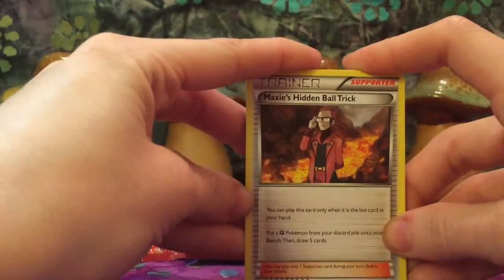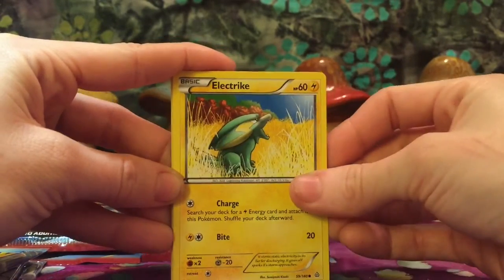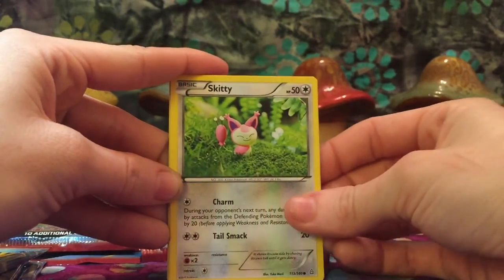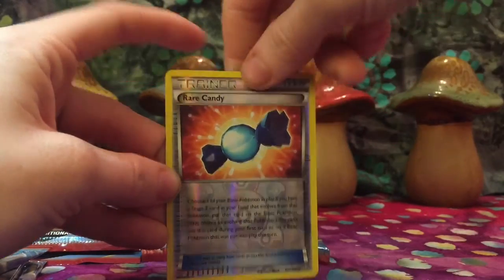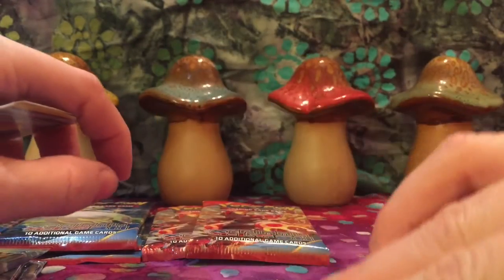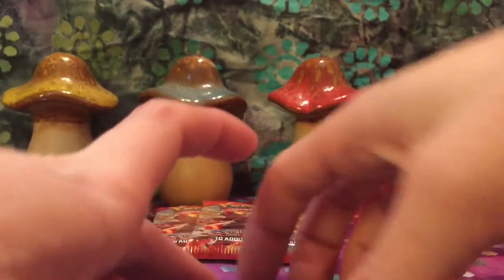Next we'll go with the Mega Gardevoir. Starting it off with Maxi's Hidden Ball Trick, Rhydon, Electric Phoebus, Skitty, Trico, Bunnelby — liking that art. Reverse Holo Rare Candy. Super sneaky from the back, we have a Whiscash and an Electric Ancient Trait card with the Alpha Recovery. Nice.